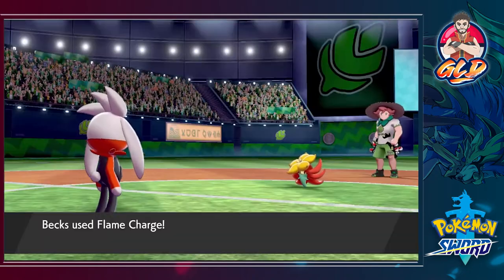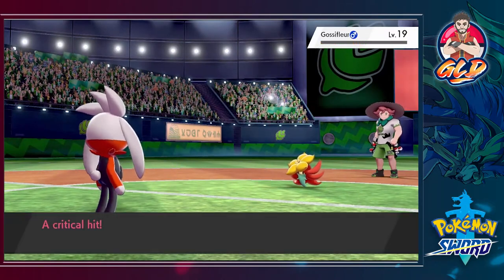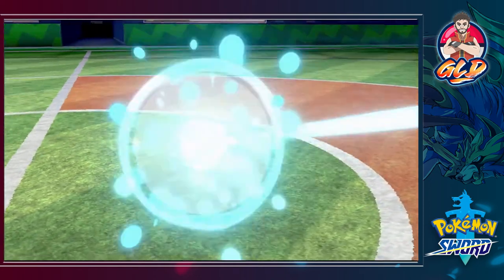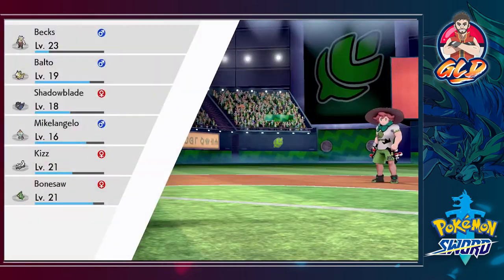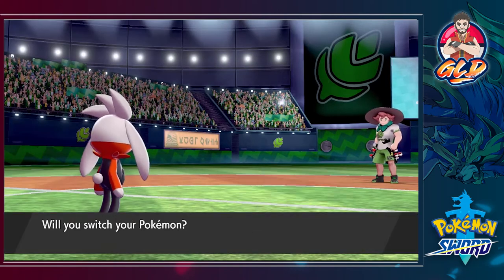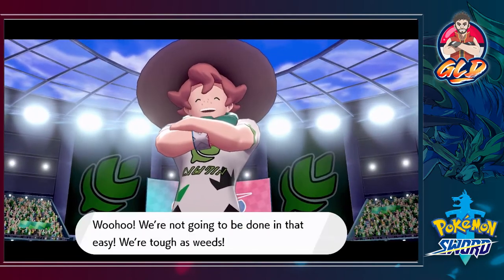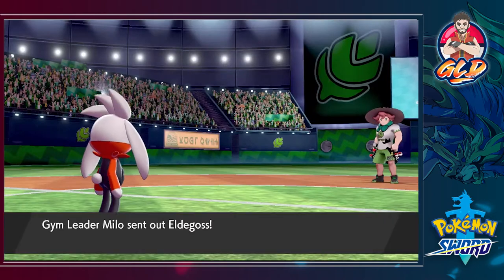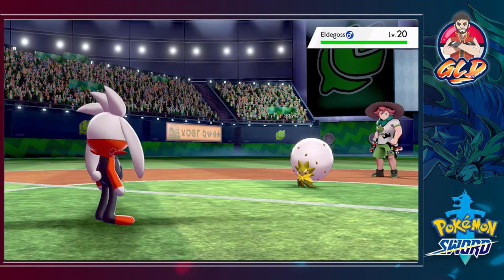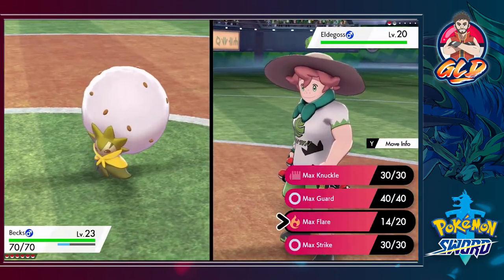We open with Flame Charge — one hit, that's the way to go! We are a bit faster after that speed boost. We gain some experience points and Milo is about to send out his Eldegoss. We're going to stay put right here. Milo says we're not going to be done that easily — tough as weeds.